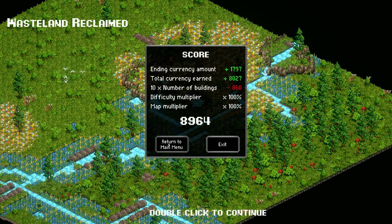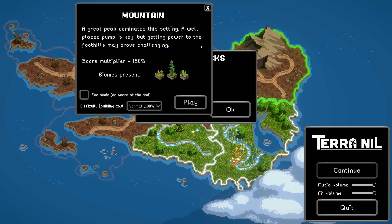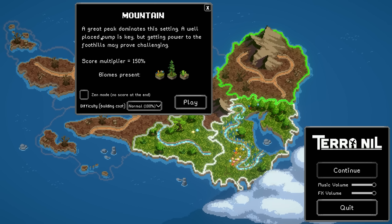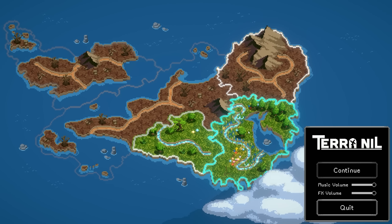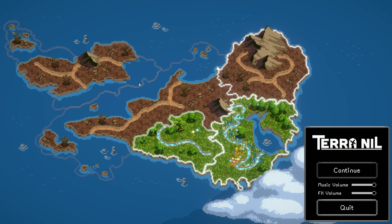Let's see what happens — return to main menu. Oh, there's another area! There's legit another area — Mountain! A great peak dominates this setting, a well-placed pump is key, but getting power to the foothills may provide a challenge. Mountain unlocked. Do they seriously have all these areas unlocked? Is this like a full game?! This area is gonna be a shore area, and this is gonna be an arctic area — I bet this is tropical and this is arctic. This is the Terra Nil prototype — old school!